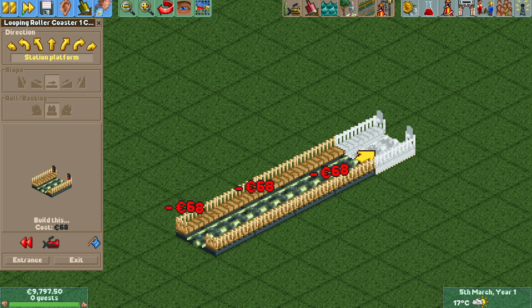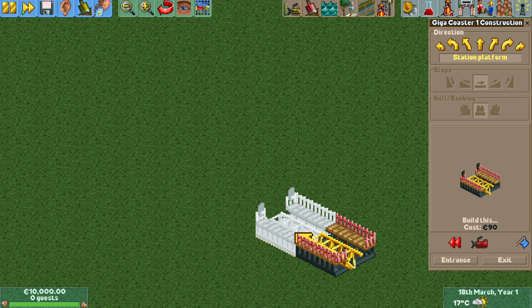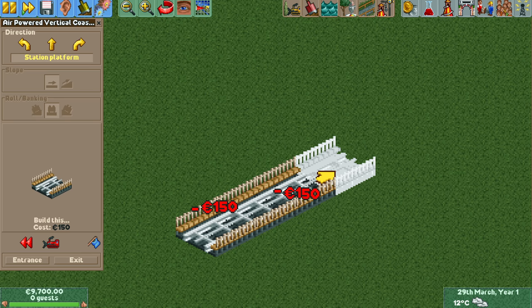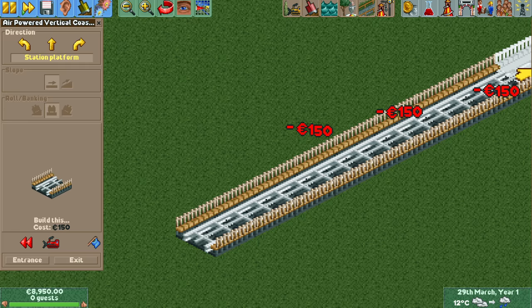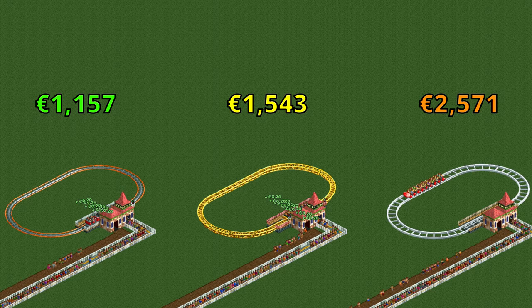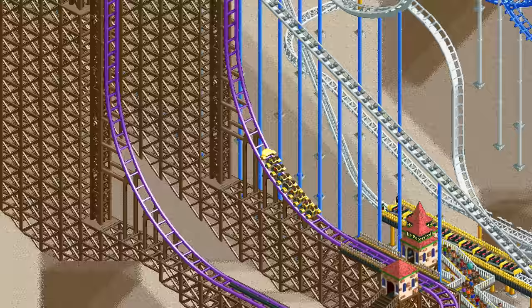The cost of the looping coaster is about average and its station piece costs 68 euros. The giga coaster is quite expensive and costs 90 euros per station piece. The air-powered coaster completely destroys that at 150 euros per station piece, with the other track pieces being equally as expensive in comparison. Even this simple loop already costs more than 2,500 euros, which is truly absurd.